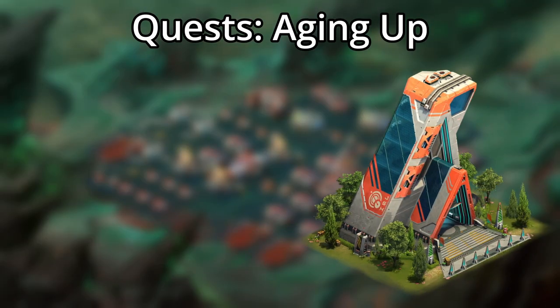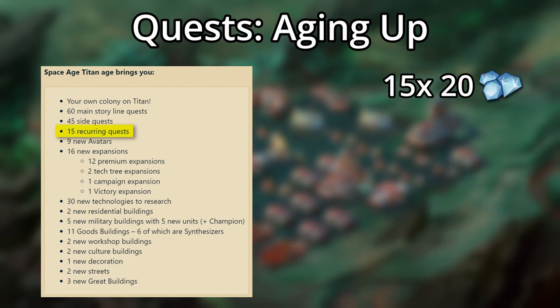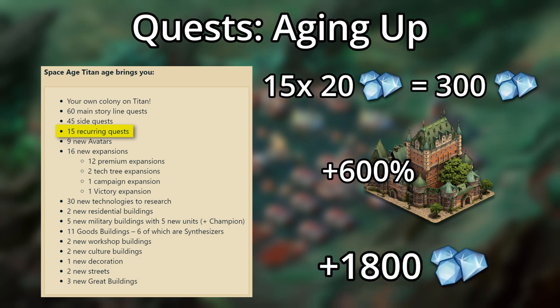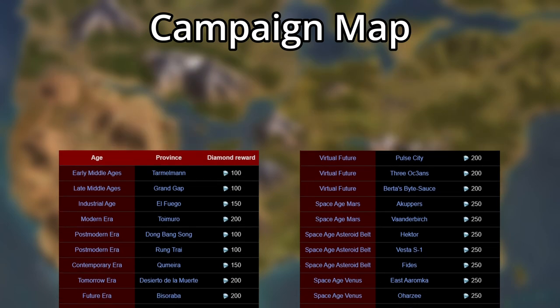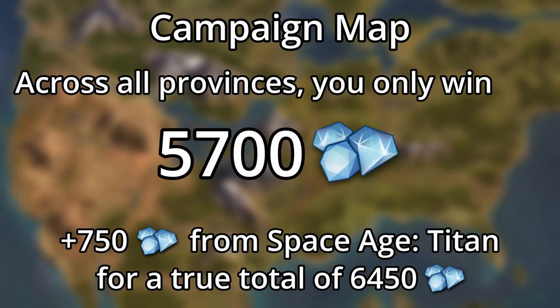With Space Age Titan releasing, for example, there are 15 new recurring quests, each with a chance at giving 20 diamonds once — that's up to 300 diamonds unboosted, but with a level 80 Chateau you could be making 1,800 diamonds just from those new quests. I generally try to complete each unique recurring quest until I get diamonds for every age I move through. The campaign map also has certain provinces that can give you diamonds across all the age maps — in total only 5,700 from all maps together, but that's not a small number.